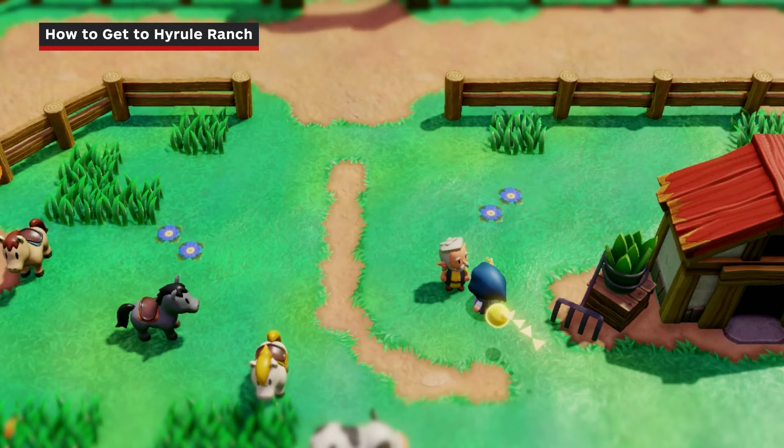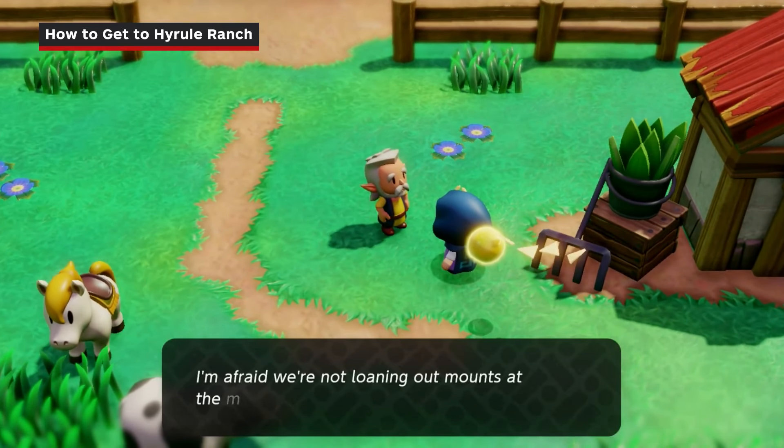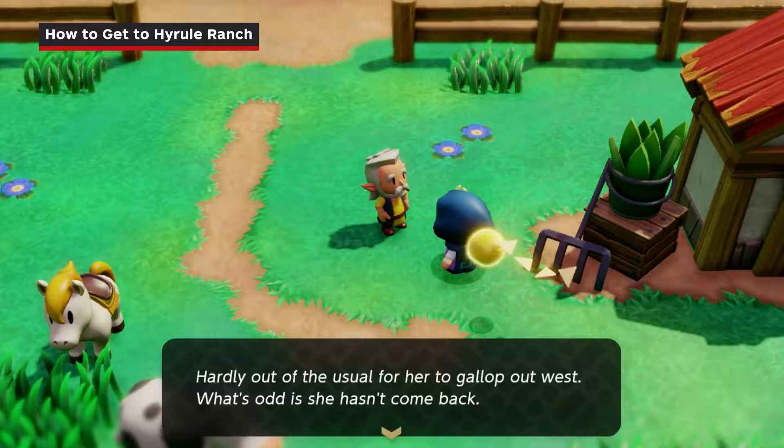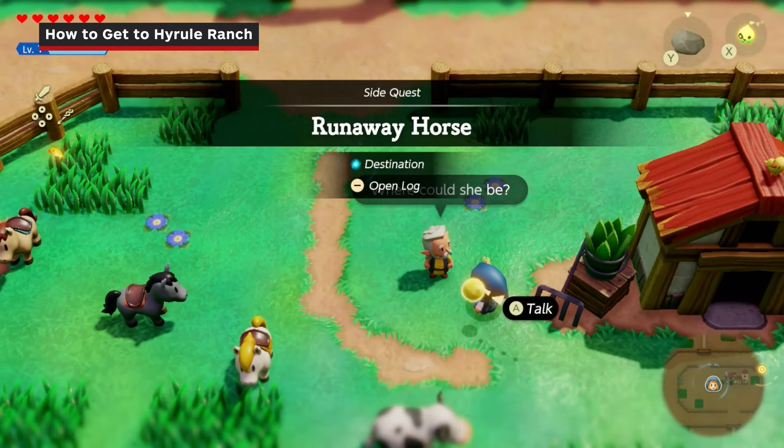On the west side of the ranch, talk to the old man who will tell you that horse rentals are closed until they find their missing horse. You'll then get the side quest, Runaway Horse.